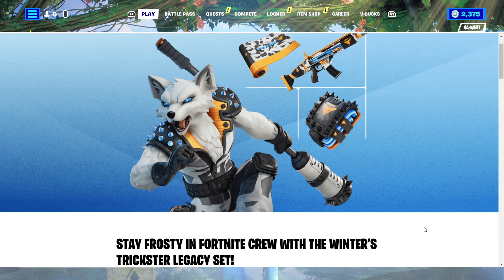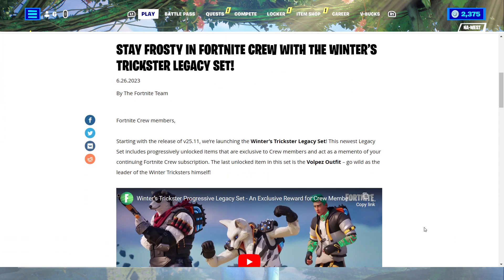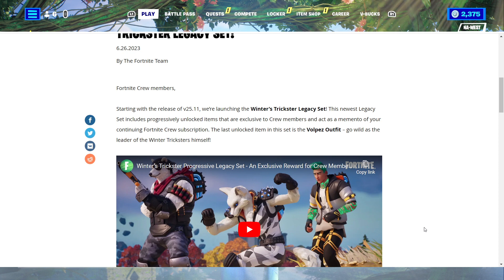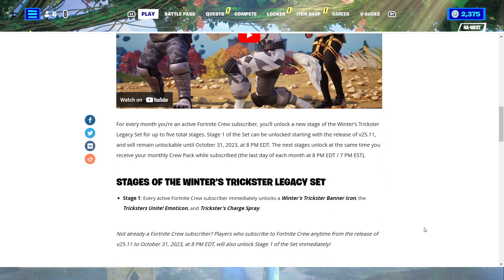This is Stay Frosty in Fortnite Crew with the Winter's Trickster Legacy set. Fortnite crew members, starting with the release of version 25.11, we're launching the Winter's Trickster Legacy set. This newest Legacy set includes progressively unlocked items that are exclusive to crew members and act as a memento of your continuing Fortnite crew subscription. The last unlocked item in this set is the Volpez outfit. For every month you're an active Fortnite crew subscriber, you'll unlock a new stage of the Winter's Trickster Legacy set for up to 5 total stages.